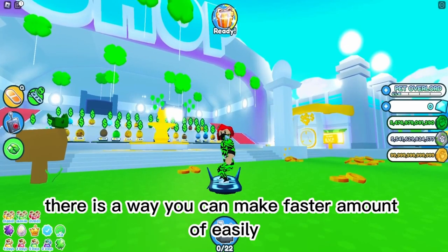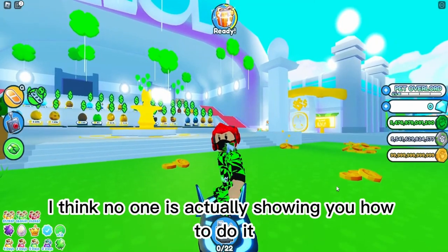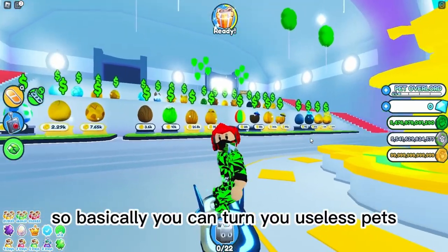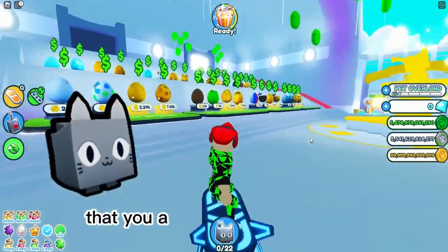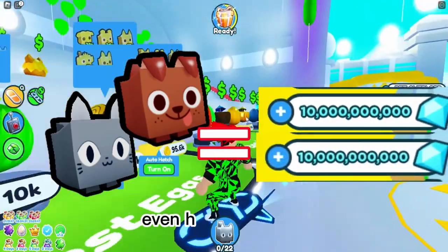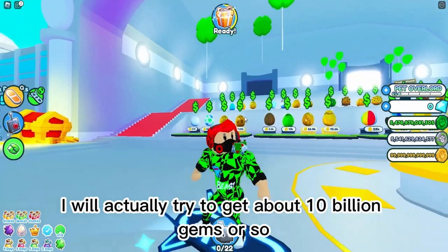There is a way you can make a fast amount of gems easily, and I think no one is actually showing you how to do it. In this video I'm going to give you tips and even show you. Basically, you can turn your useless pets that you don't use — like these ones — and get like 10 billion gems, or even 100 billion. In this video I will actually try to get about 10 billion gems.